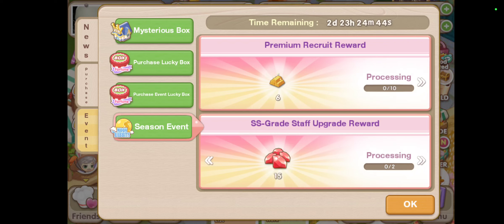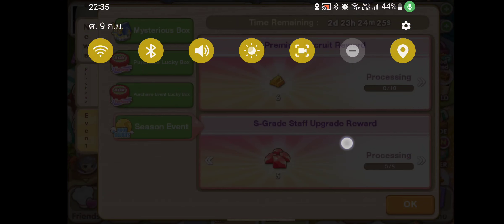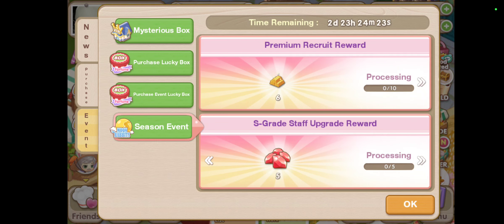You can upgrade S to SS and A to S, which will yield lots of rubies. Save your eternal flames for this to upgrade and get rubies. We have two days left — today is the 9th of September — so make sure you use your yellow ticket to recruit staff.